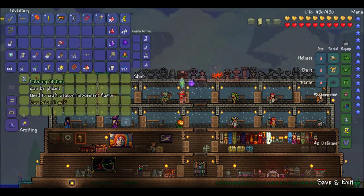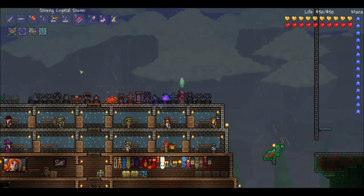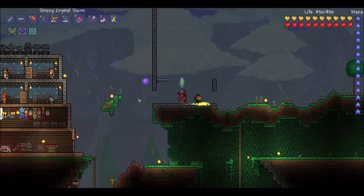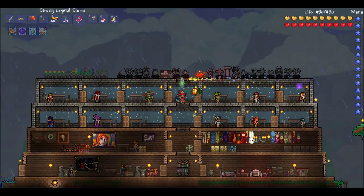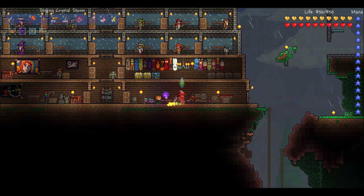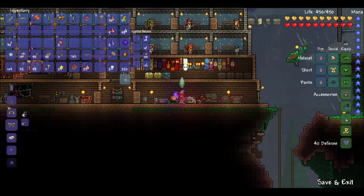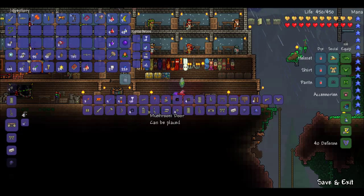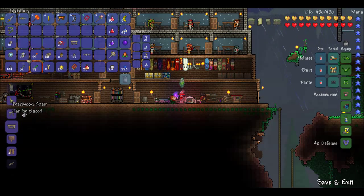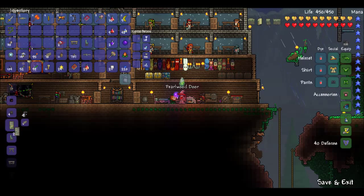Let's see. You don't sell anything because you're not in the right place. I say we go build him a home over in the jungle — that's where he likes to be. We should get crystals so we can build greater healing potions. I want to build some sort of workbench. Pearlwood workbench. And I'm also gonna need a chair. I got some torches, and we'll make some doors real quick also.